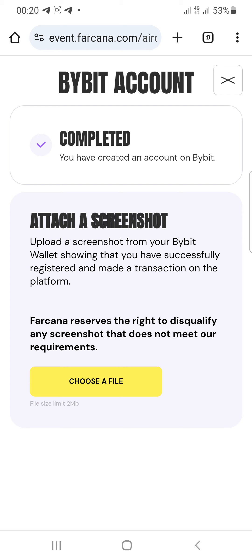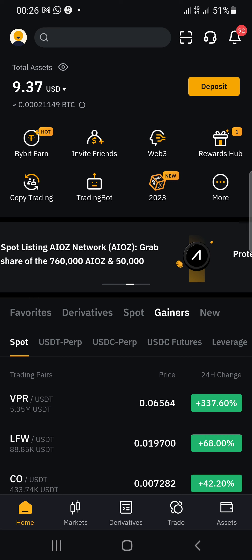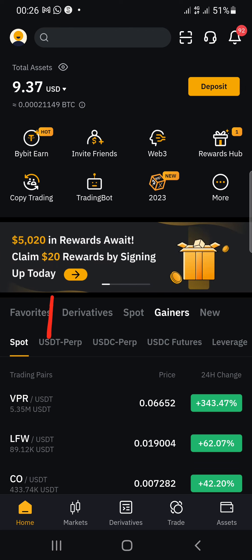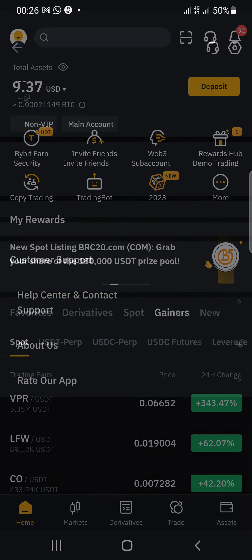It says: attach a screenshot of your Bybit wallet showing that you have successfully registered and made a transaction on the platform. Note that screenshots that do not meet their requirements will be disqualified. So go back to your Bybit app and log into your account.